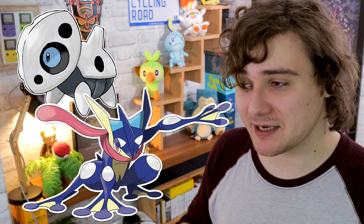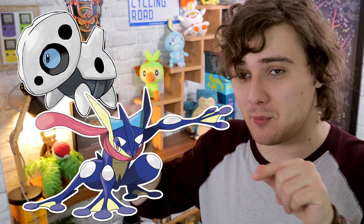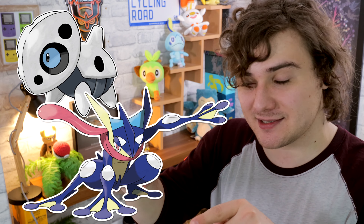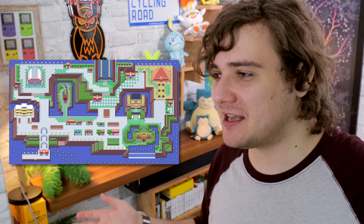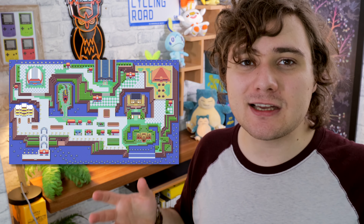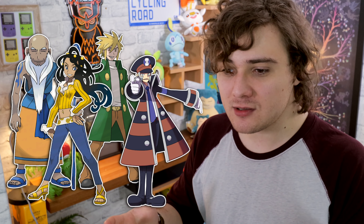There will always be strategies to defeat these battle facilities — I remember one where you could use a level-one Aron holding berry juice with Sturdy and Protect, and the AIs would focus on trying to beat it while you attacked with your two side Pokemon in triple battles, using Greninja's Mat Block to protect it. But that aside, all these facilities provide a really good challenge, and I think the characters within them add a really cool level of story. I'd love to explore these characters some more.